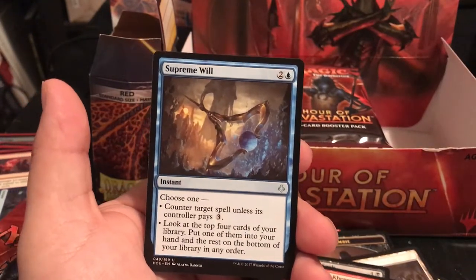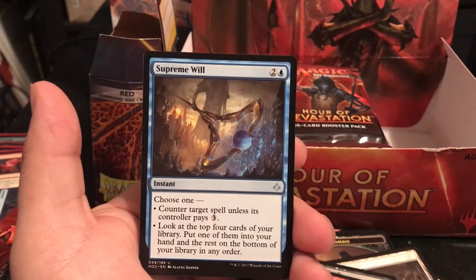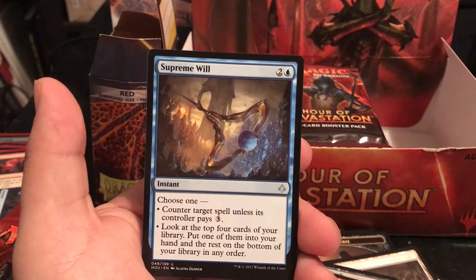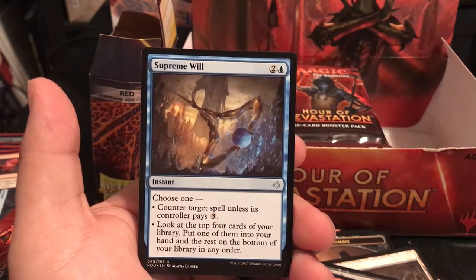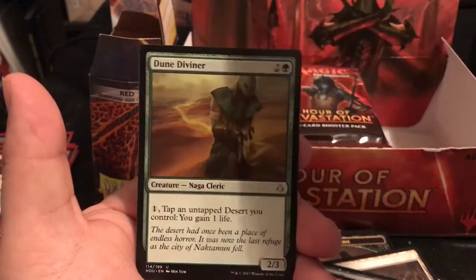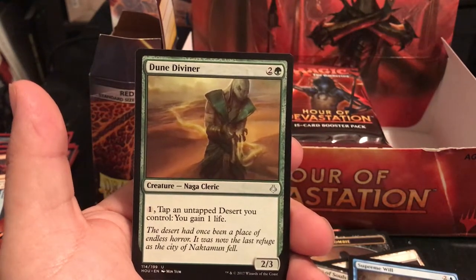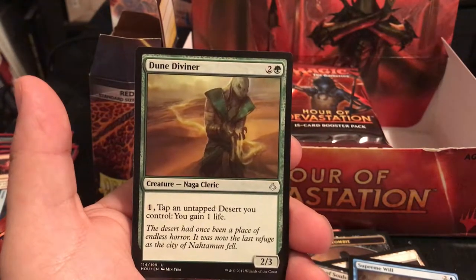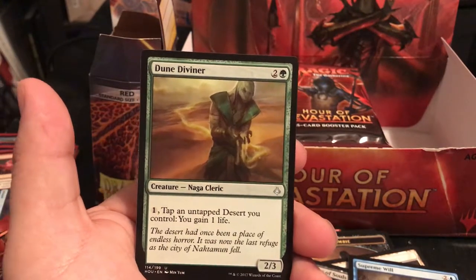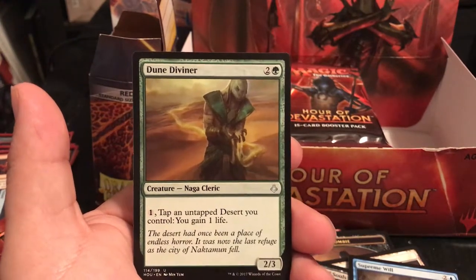Supreme Will is a 3-drop instant - choose 1: counter target spell unless its controller pays 3, or look at the top 4 cards of your library, put one into your hand and the rest back in any order. Realistically it's a counter spell for 3. Dune Diviner is a 2/3 for 3 - pay 1, tap an untapped desert you control to gain 1 life.